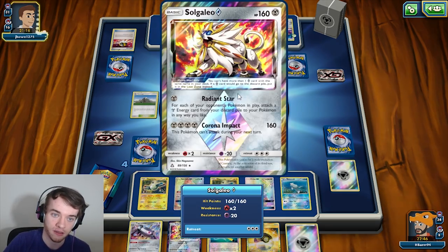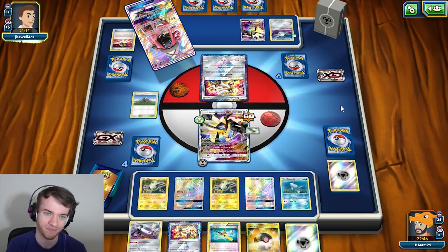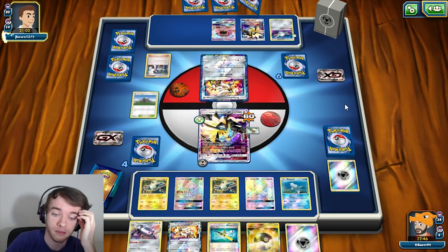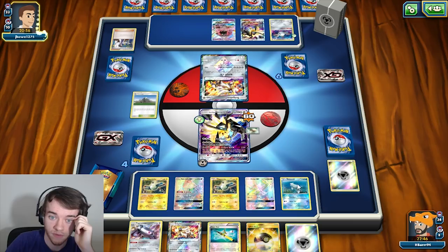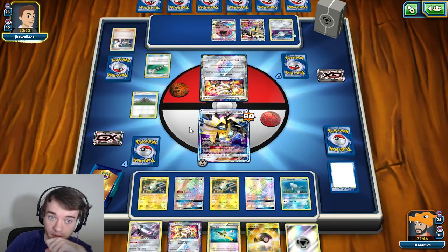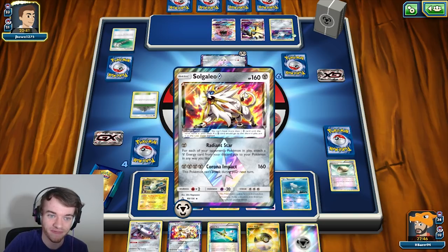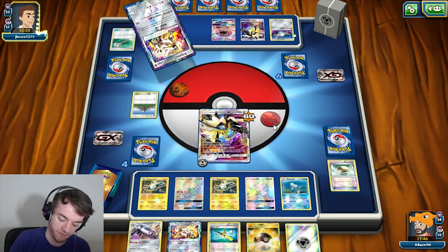We're actually in a great spot now — we knocked him out. He's got nothing going for him. The only thing he'd have going is if he Rare Candied Magnezone, but he didn't have that last turn so he'd have to draw into one of the pieces. He just drew into Dusk Mane Necrozma okay. I think he's going to start setting that up. He is going to be able to get a big Radiant Star off here because he has three or four of them. He Sycamore'd — okay. Also, I got an Ultra Ball so I can't grab Octillery.